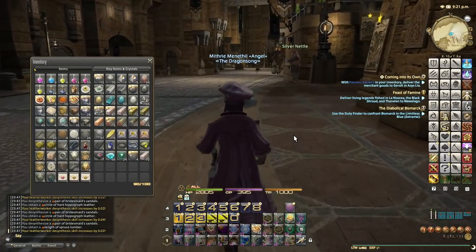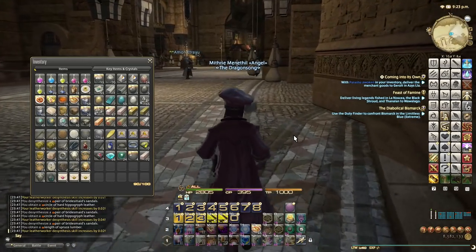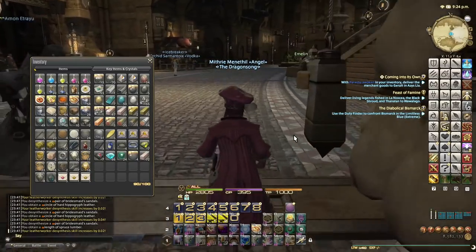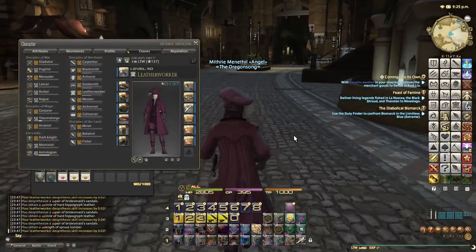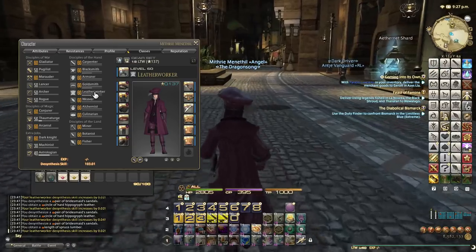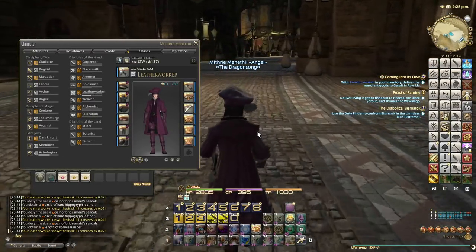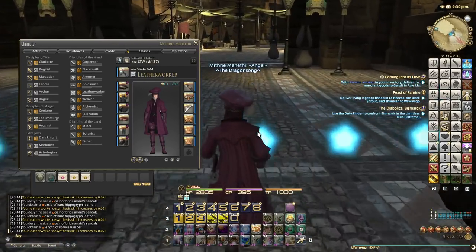In terms of profit versus expenses, I spent about two million gil to get Leatherworker de-synth from zero to 103 in a couple of hours — which is actually crazy.